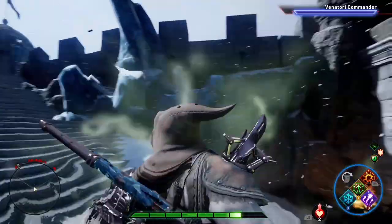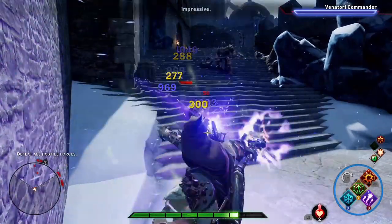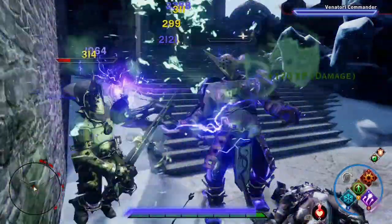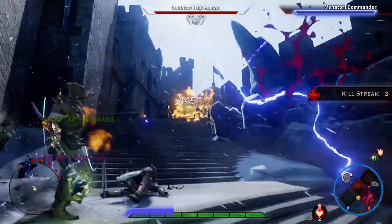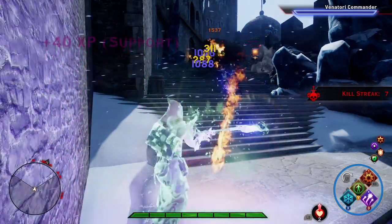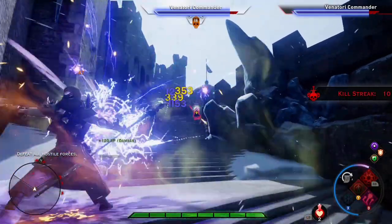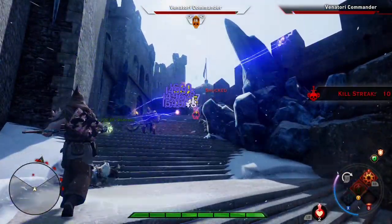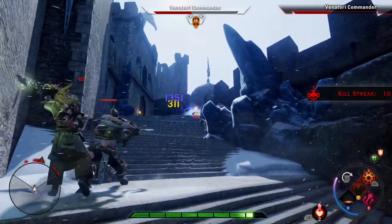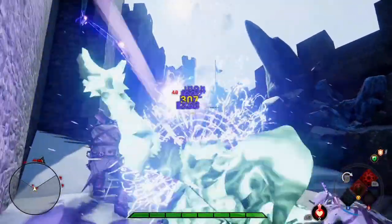This is where you want to sit because they can't come from behind you — the only time they can is if it's an assassin; other than that they're all coming straight on. The Venatori commander is here — I recommend getting rid of the commander as soon as possible. If you're trying to work on the commander but don't lock onto her, you'll end up hitting the brute in front instead.